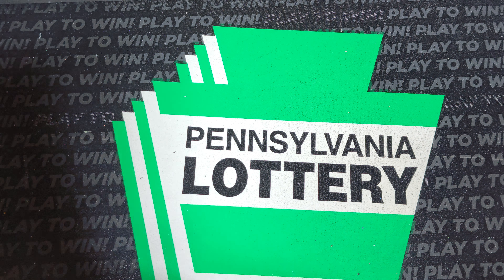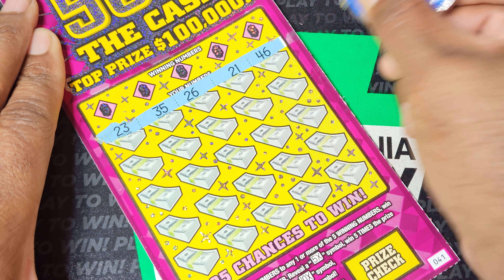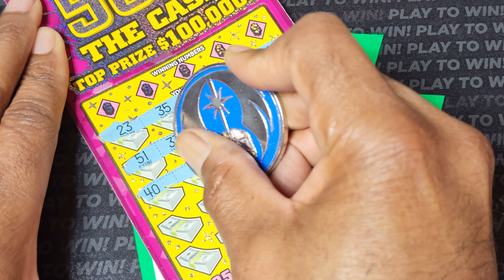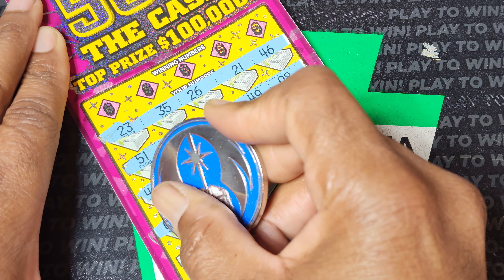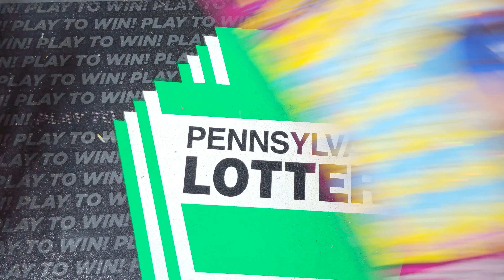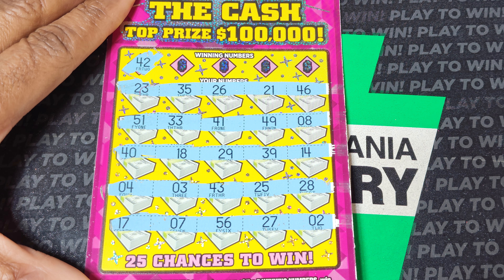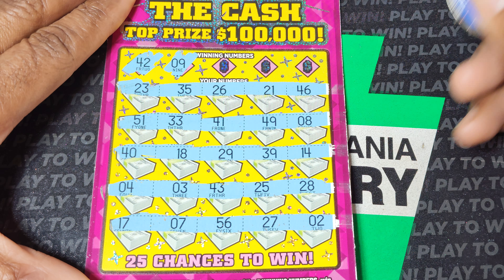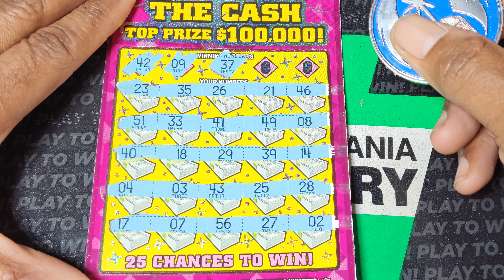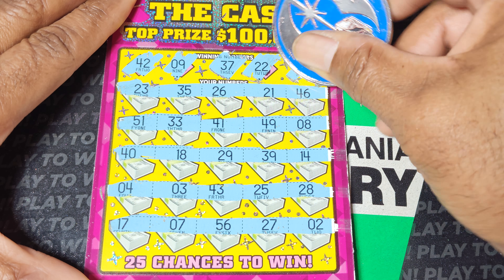I'm still trying to get used to how fast this new scanner scans — it doesn't change the screen, it's just a small box that pops up, so it doesn't yell at you like the old one did. Next ticket: 42, single 2, 9, 49, 30, all 9s right there, 37, all 7s on the bottom, 22, last spot — 19.